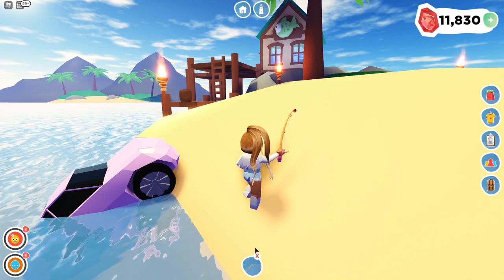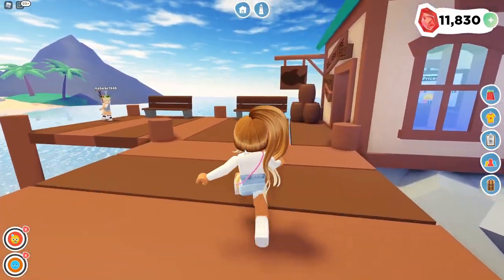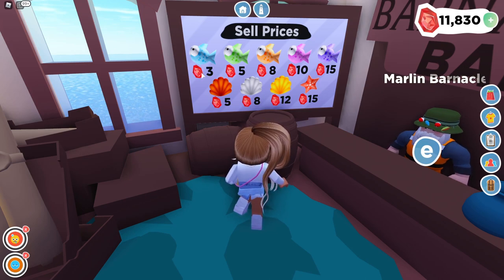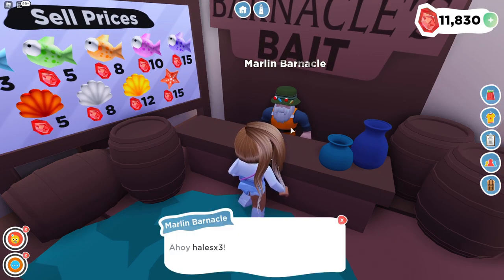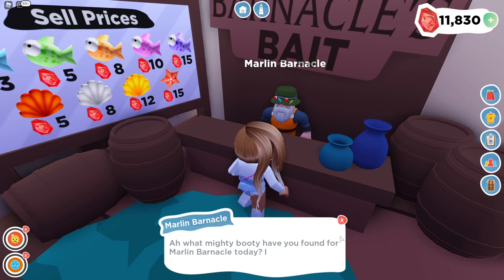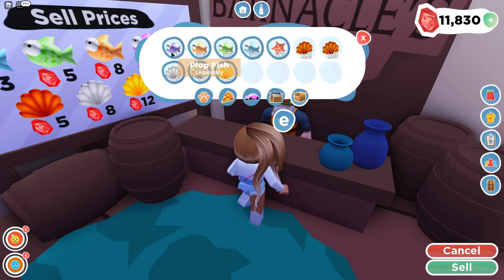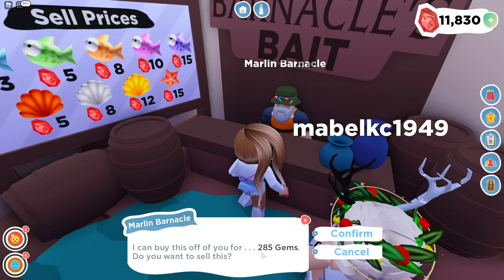To actually get money from finding seashells and fishing, go up to this little building — the fisherman's ward. These are the sell prices: the ones we caught are like 3 gems, 5 gems, and then there's a legendary one for 15 gems, and the starfish is 15 gems. You talk to Marlon Barnacle first in order to sell. Press sell, and he'll ask what you found or what you're trying to sell. Press sell items, click all the items you'd like to sell — the fish, starfish, and seashells. It's kind of like Animal Crossing. Right now I am going to be getting 285 gems!